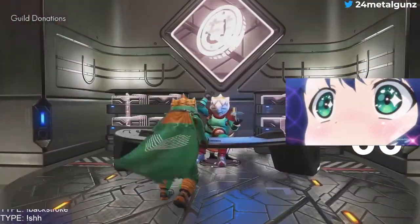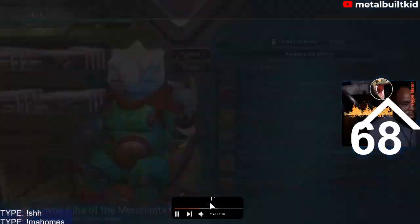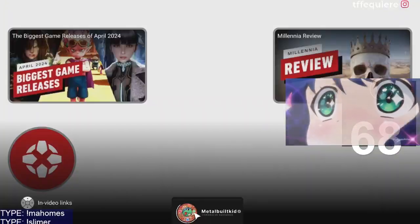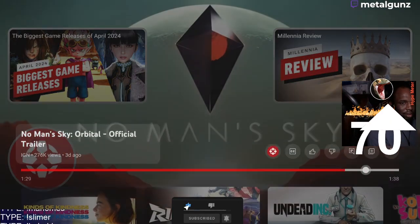Join a guild, improve your reputation, and even get discounts at the guild shop. Space station exteriors look incredible and are hugely varied. More will follow — it does look incredible. I got that right.